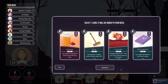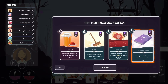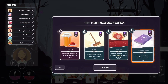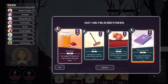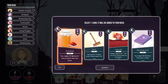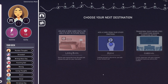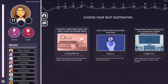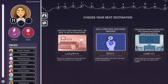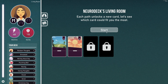We take the stamina-regaining card — regain 20 stamina and draw a card — as an item. Stamina is becoming a big problem for us. We have three options and decide that unlocking a card for future runs is the best option.